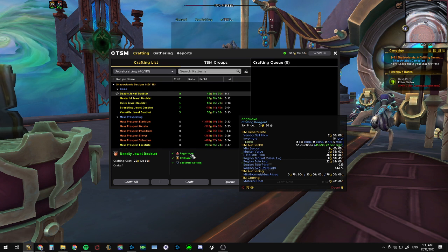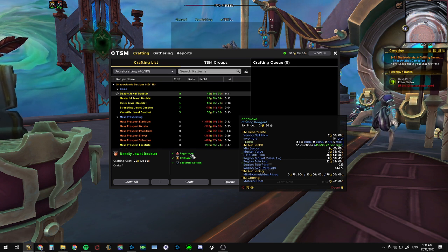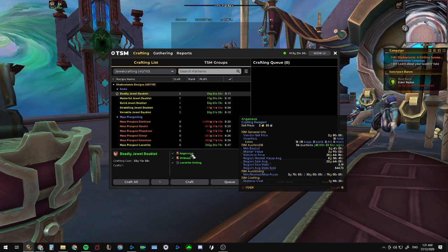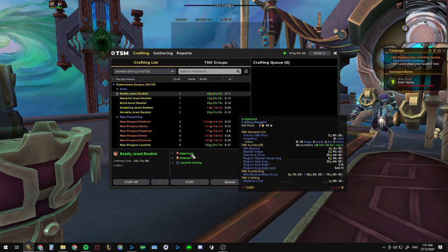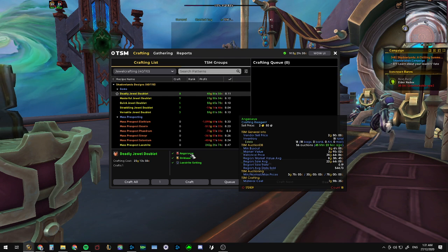So that's how you set up Jewelcrafting and Inscription to have the correct mass mill and mass prospect values, as well as the correct crafting values for gems, essences, and pigments. The last thing we want to do is find out exactly how we can get that cheapest cost — we can prospect any of six ores to get Angerseye, but which one leads to that 1 gold 98 silver cost?